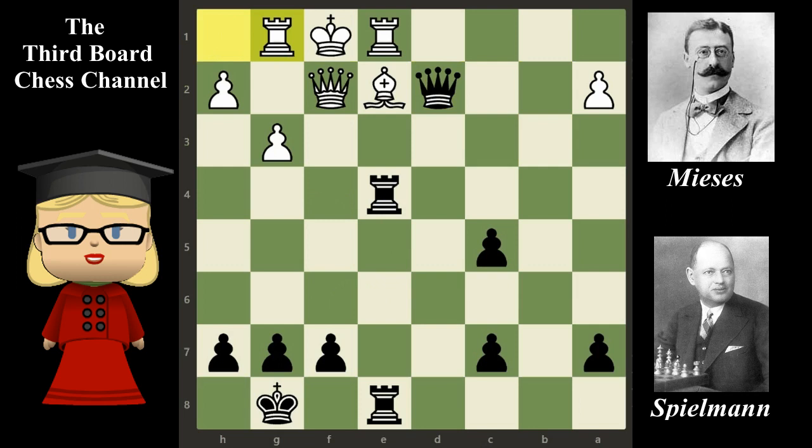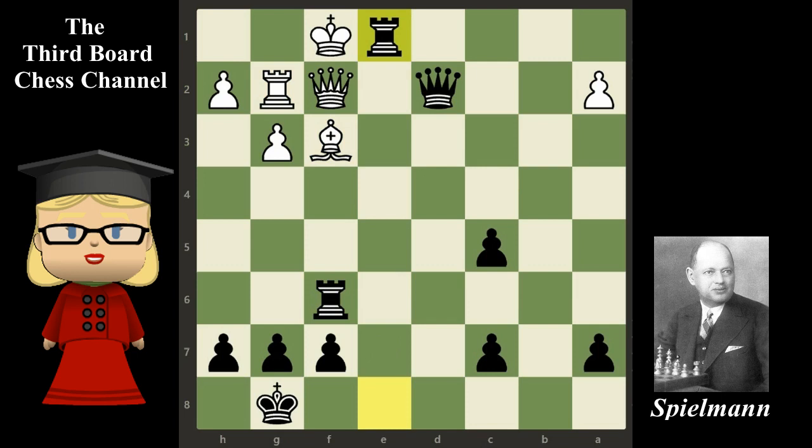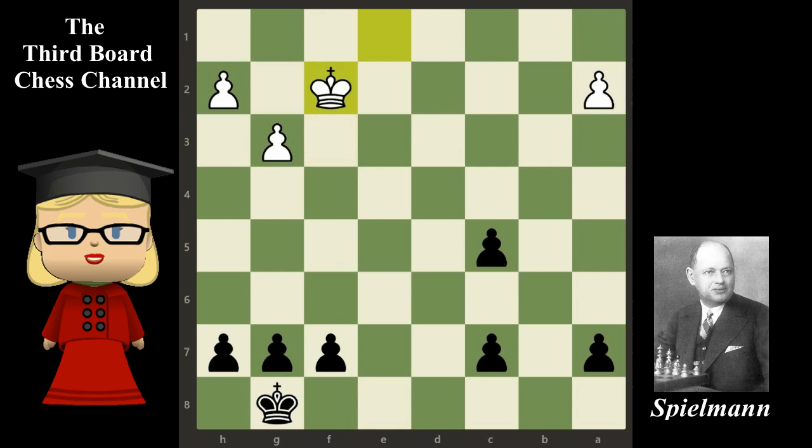Rook g1 — white will relocate the rook to g2 in order to protect the bishop. Rook from e4 to e6, rook g2, rook f6, bishop f3, rook takes rook check. And in this position, Jacques Mises resigned. He resigned because of the following continuation: queen takes on e1, rook takes bishop check, rook f2, queen takes queen, king takes queen, rook takes rook, king takes rook — after black takes the bishop, white's queen and rook would be exchanged and the endgame would be lost.